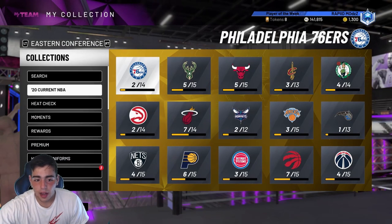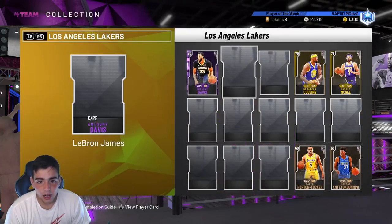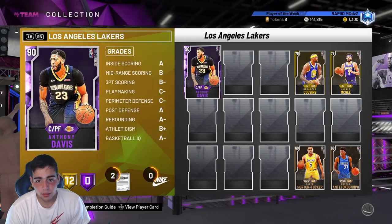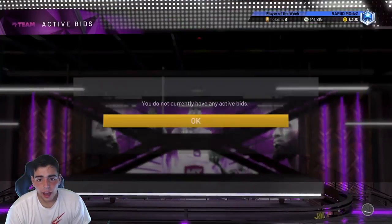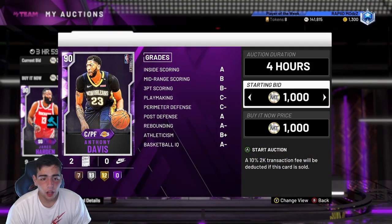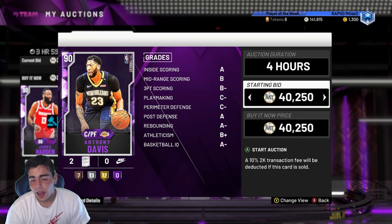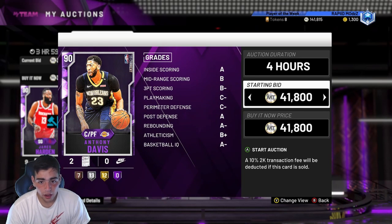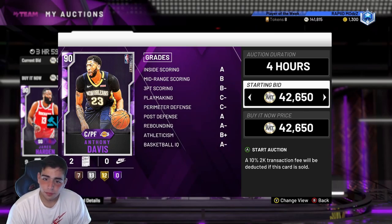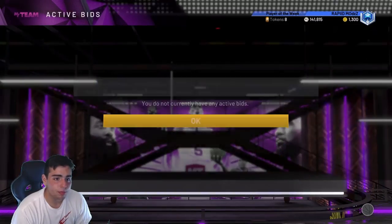It's literally that simple to make MT — I love it, it's so easy. Now I'm gonna sell my Davis, and I'll probably have around 300,000 MT. If you guys listen to me, you could be exactly like me. Sell AD for 42K, making about 5K. I pretty much made 5K plus on every player — every player went up about 10K, and after reduction I made about 5K. I have video proof to back it all up.